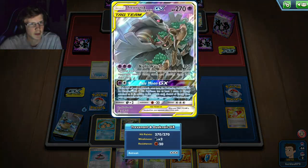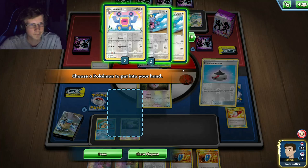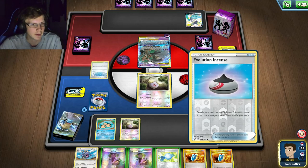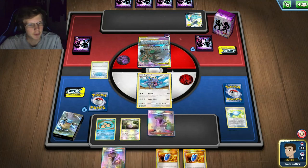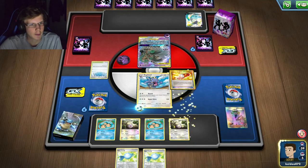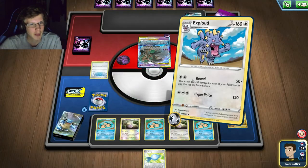Dragon Bolt V-Max with Trevenant and Dustnoir, Path to the Peak - that's fine, I don't play any V's, GX's, or two-prizers. It's kind of risky Rare Candying this active but I'll do it - yolo. I get it, and I had a few more basics too. If I get just one ball from this Trainer's Mail I one-hit this guy. Second turn Exploud for 300 damage - wow, that was a lot quicker than last game!